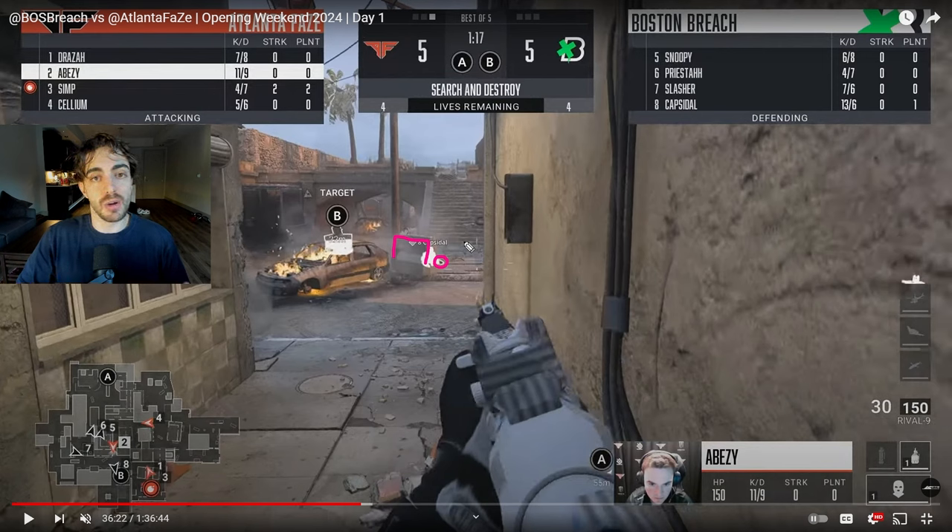This is just a series of unfortunate events for Boston — they were down 4-2, made the comeback, went up 5-4, lost that 2v3 in the previous round, and now they get free first blooded because of an angle they didn't expect. His foot is sticking out. This is probably a play they drew out and talked about, but they're just not expecting Capsule's foot to be that far out. Usually if played right, he would be behind this entire cover and FaZe wouldn't have info on him, so they would have to play this completely differently.